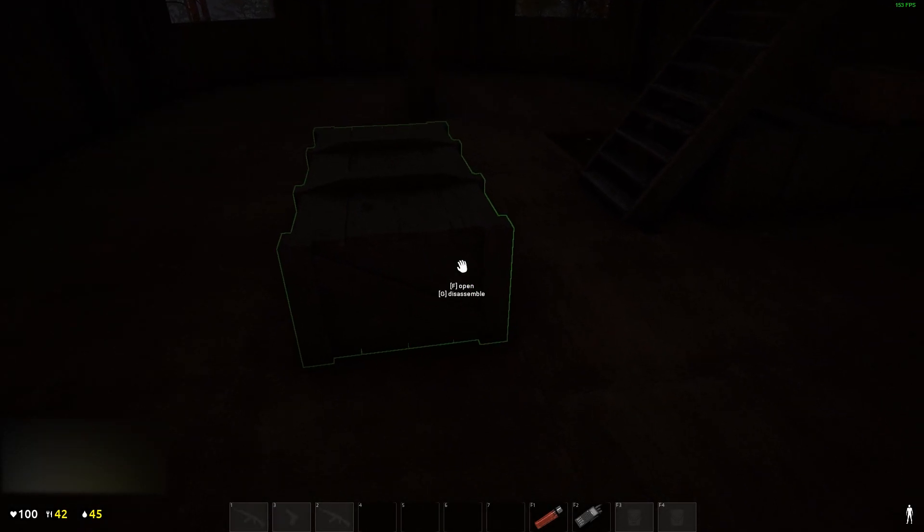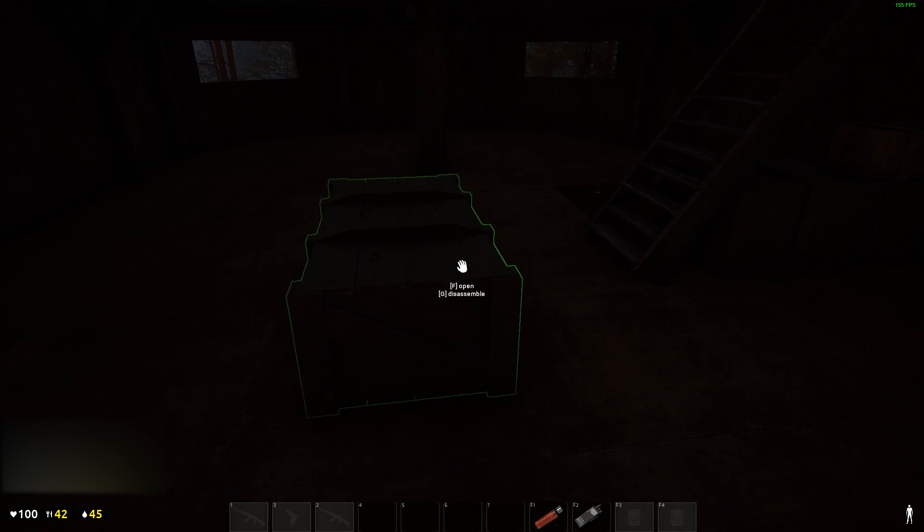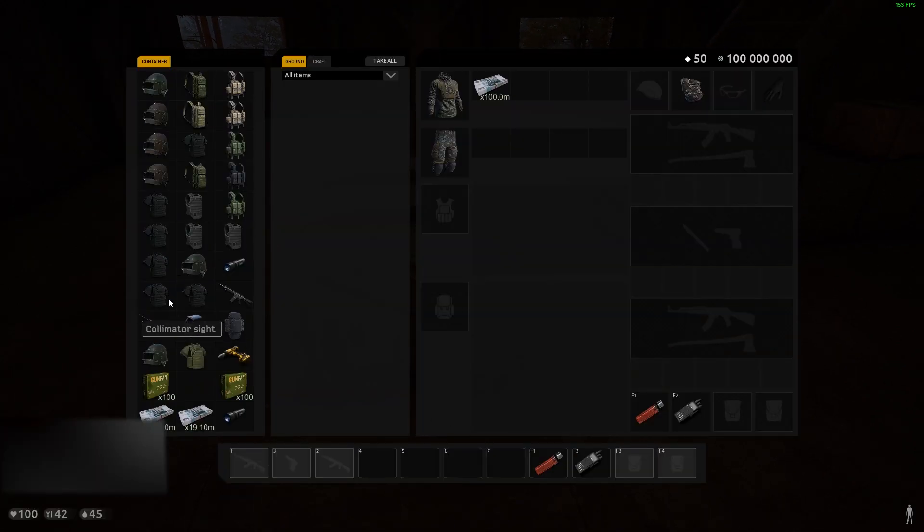Hey guys, today I'm going to show you the easiest way to duplicate money and gear in Deadside. As you can see, we have all this gear, 120 million in our base, and pretty much 200 million each — me and my friend — in our trader stash.